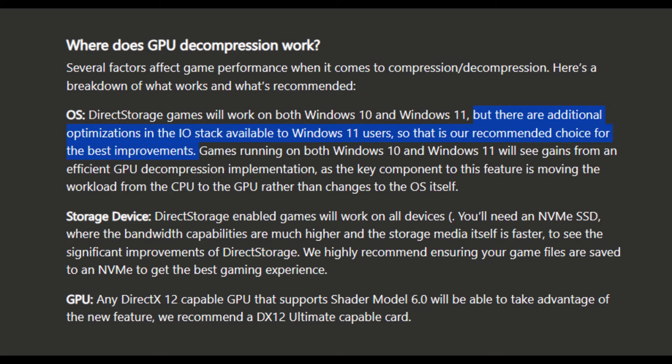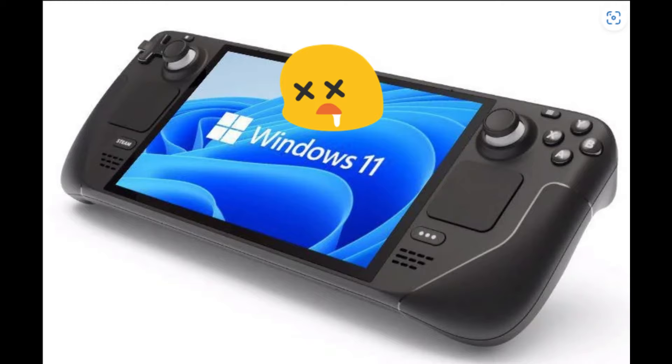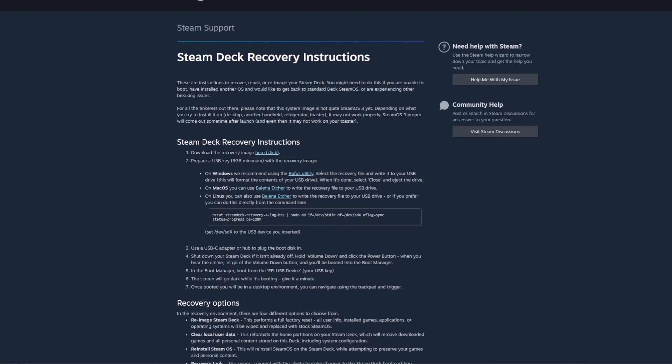Just before we dive in, I do want to clarify that none of these methods will brick or break your Steam Deck. As long as you have a Steam Deck recovery image on a USB flash drive or a micro SD card, then you can boot into that to get the Steam Deck back to factory settings with SteamOS, as Gabe intended.